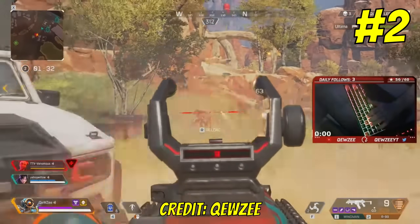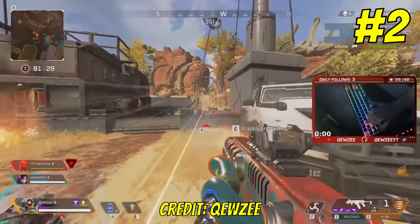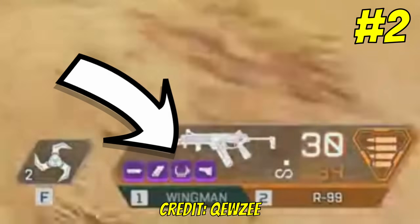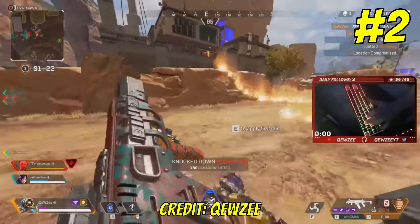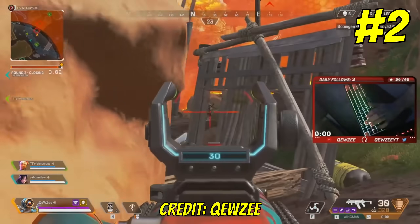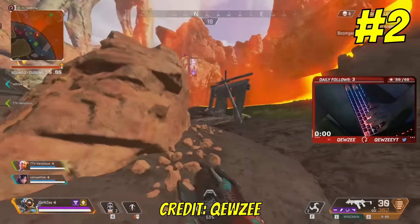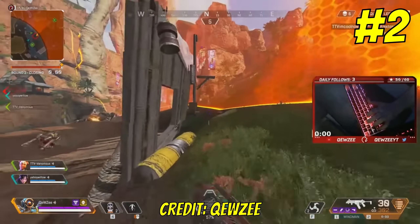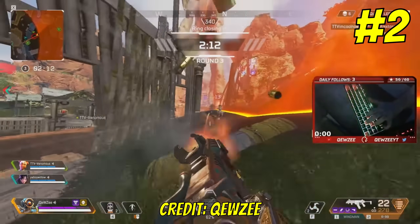Number two: up until season three, you could equip the 3X and the 2-4X on weapons like SMGs. I can't remember if I actually ever got to use this myself because I was so new to the game during that time, but it is pretty crazy to see some of the clips during these seasons. The R99 with the 3X actually looked like it was shredding in these clips. It is also pretty funny that there was a 2-4X you could put on an Alternator, because I just can't imagine using that in today's Apex.